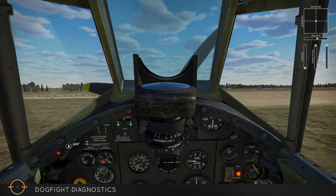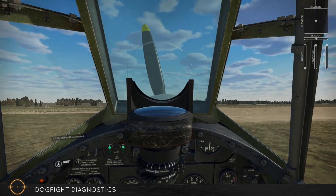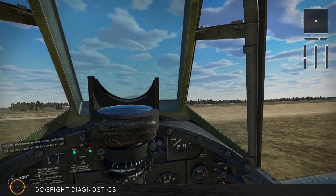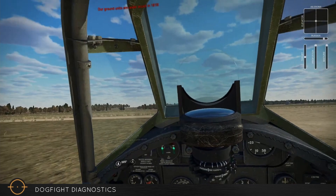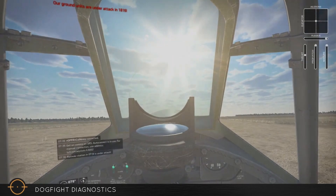Howdy folks, welcome back to the channel. This is Eggnog and we are here with another dogfight diagnostic video. We are back in the Hurricane again, but this time rather than the 12 machine guns, I've thrown on the two 40mm cannon gun pods with high explosive ammunition. It's actually one of my favorite loadouts on the Hurricane — not because it's particularly good, but it is extremely satisfying. It's just a really fun way to shoot down a plane.